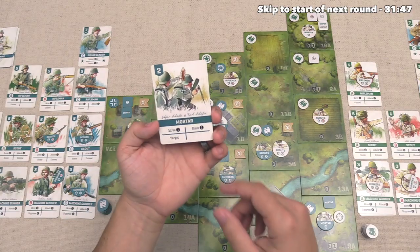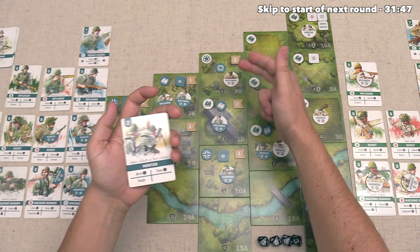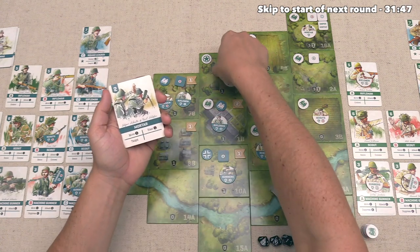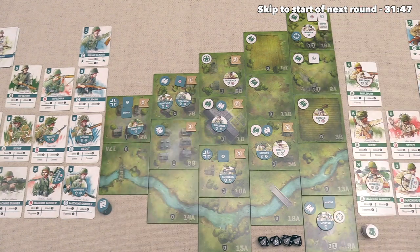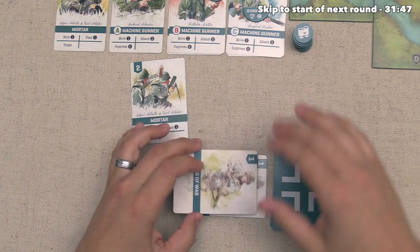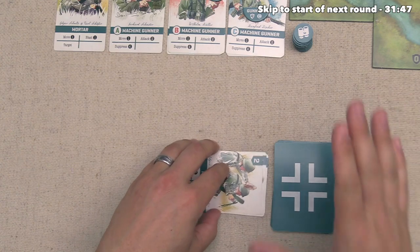The Germans start by playing a Mortar card. Instead of blasting this spot again, knowing we have more cards in our deck, they just play a target action and change the position back over here. So we essentially have both mortars firing back and forth at each other from these hills. Germany has one more card but it's a Fog of War, so they pass for their actions. They only got to do one thing this turn, which worked out pretty well for us.